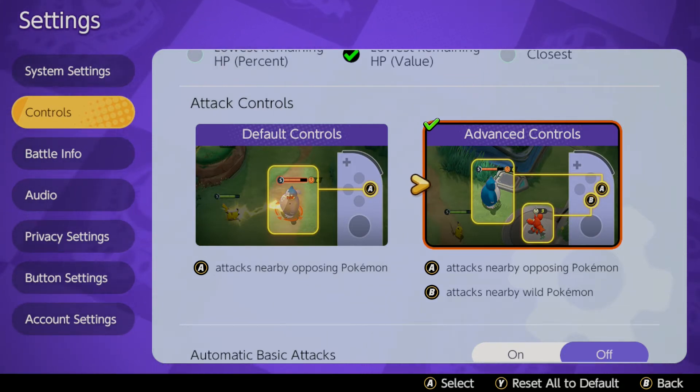Then they'll be a higher level and come and kill you later on. So a lot of the time what you want to be doing is attacking the wild Pokemon, trying to take them from the enemy with your special moves, and then getting on to them. Being able to differentiate between those two things is really important.